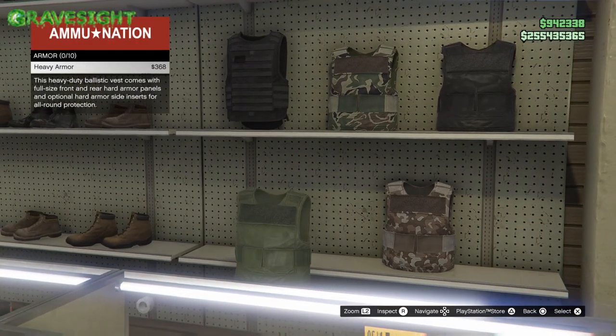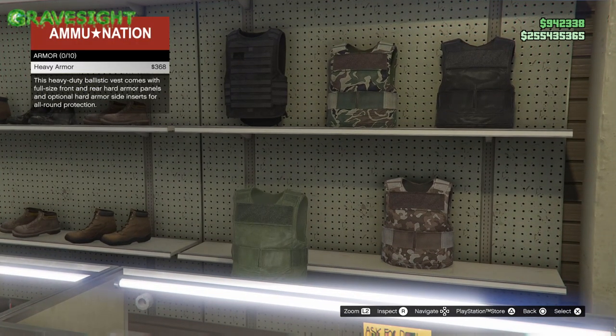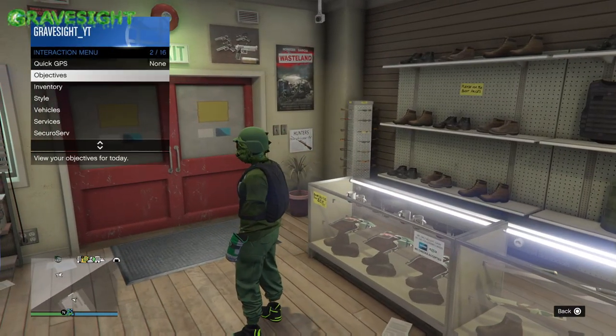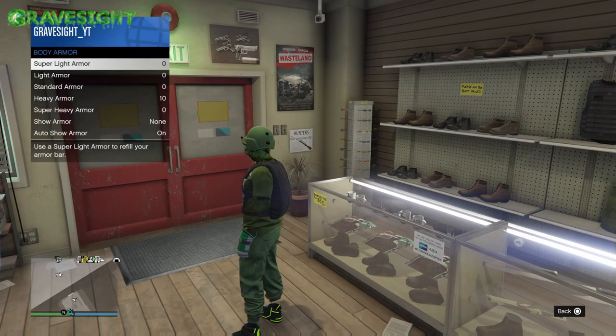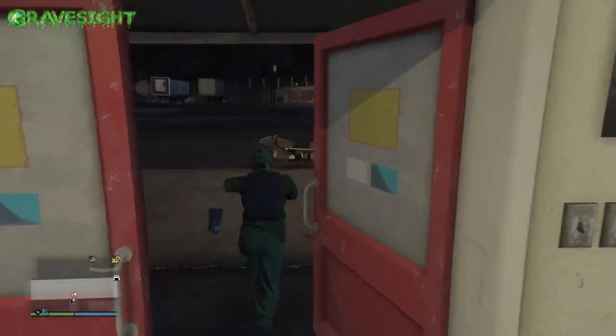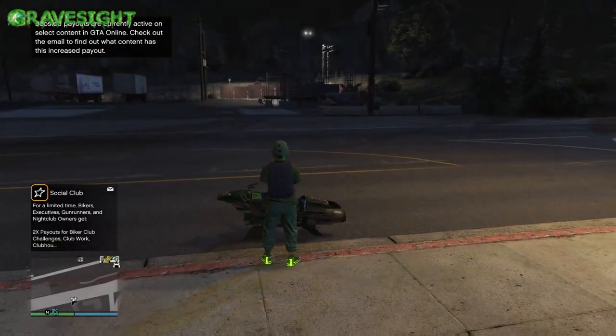What we need to do is make sure that we dump our super heavy armor. This is the armor we're going for. I don't have any super armor but I've just purchased a whole bunch of heavy armor, so this is what my inventory looks like — we're going to have 10 of these, and no super heavy armor at this time.